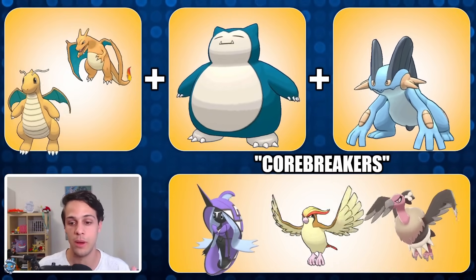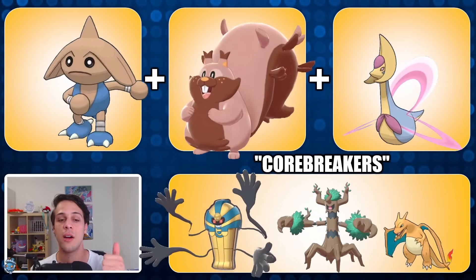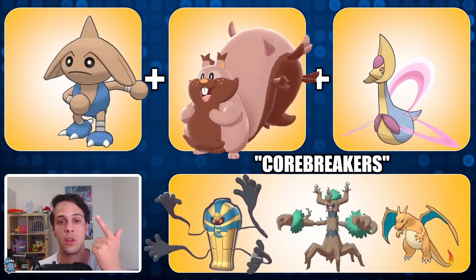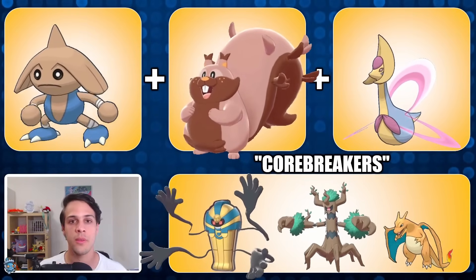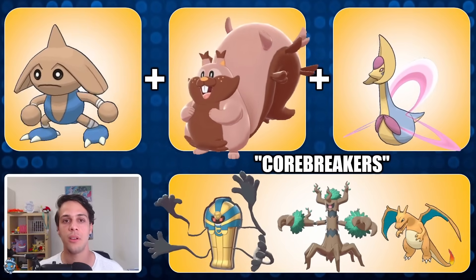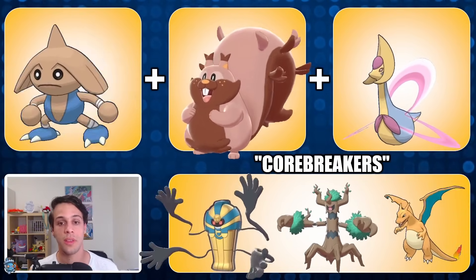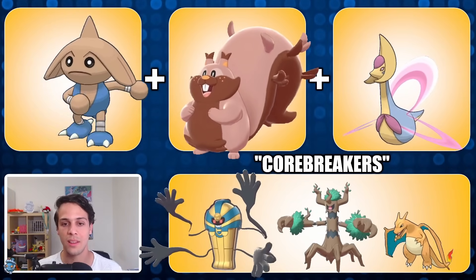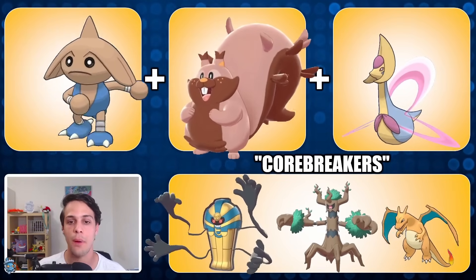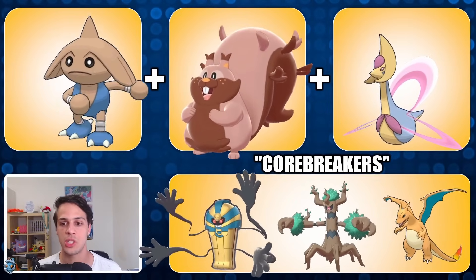Hitmontop is a Pokémon I find very interesting in the current meta with the addition of Triple Axel. With Counter, Close Combat, and Triple Axel, it's able to beat most other common fighters — either because you're doing super effective damage with Counter versus Scrafty, Obstagoon, and Cobalion, or super effective with Triple Axel versus Farizion. That makes Hitmontop a very good counter for the common steel-fighting core, which makes it an excellent partner for Greedent. Now that Greedent has Mud Shot, it really struggles with fighters and most steel types, making Hitmontop just great coverage for it. Greedent is going to be a pivot in this team.